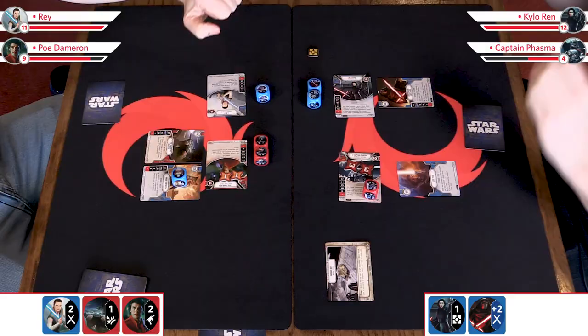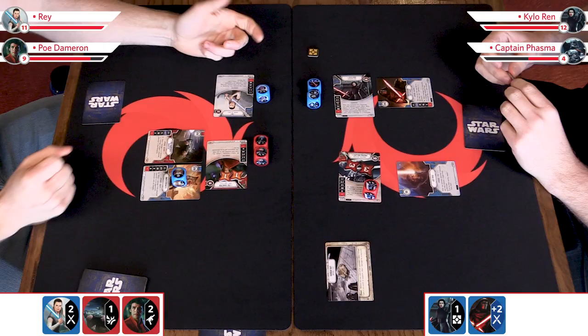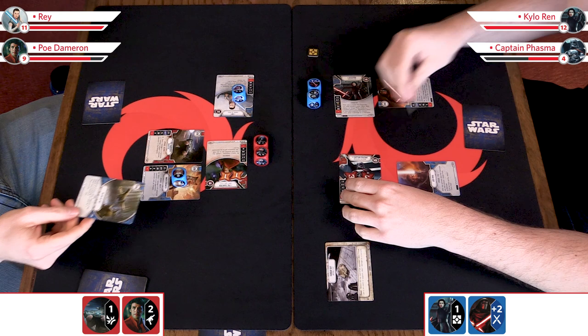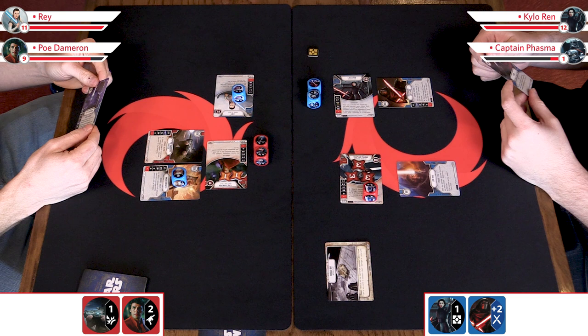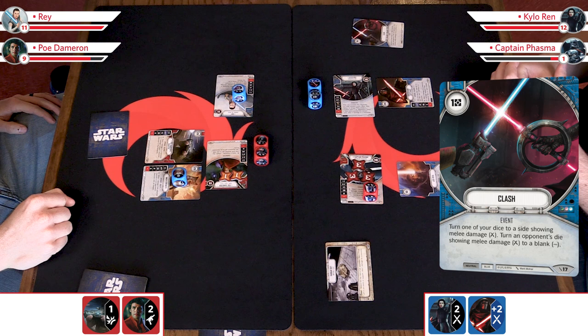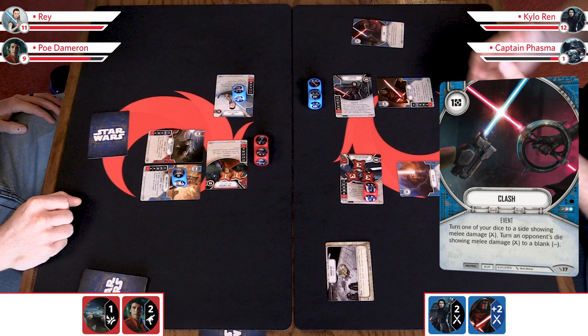I am going to pass again. You're not going to resolve your two damage? That's true — if I pass, Zach maintains control of the battlefield, we'd go first next round, and we'd reset the board. Instead, I'm going to play 'Do or Do Not.' I re-roll one of my dice and resolve it, increasing its value by one — otherwise remove it. I'm going to re-roll Rey here. Two damage — it immediately resolves as per the card text: two plus one is three. So we'll do three over to Phasma. One away from total defeat.